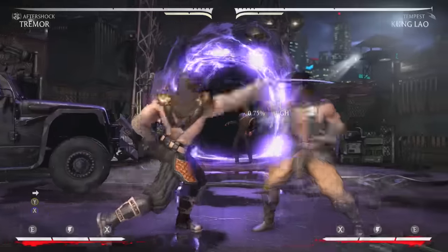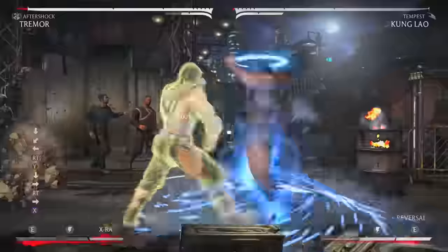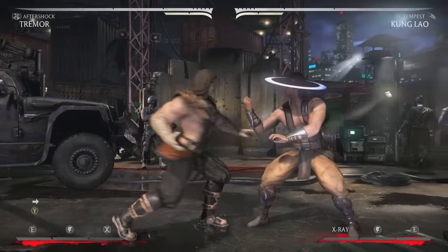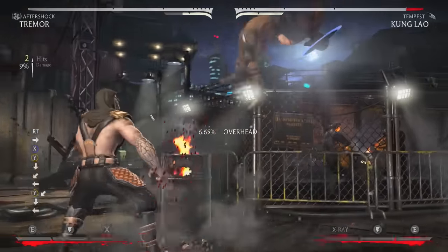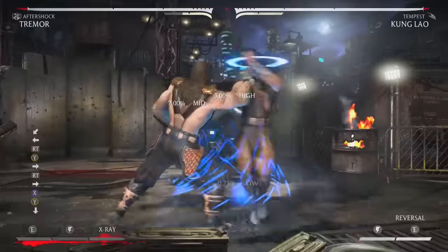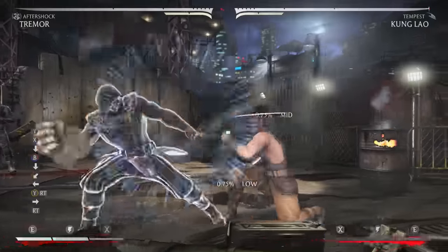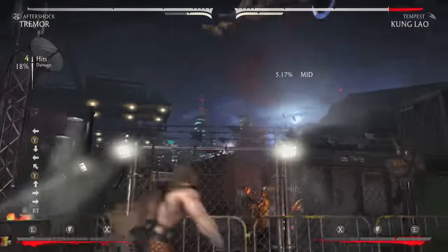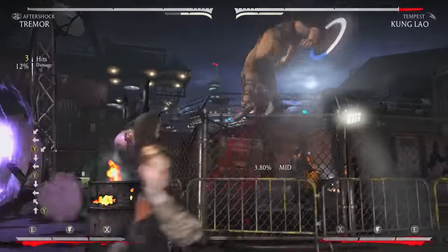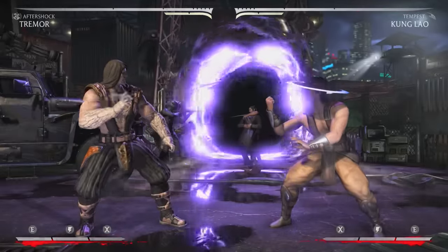As you can see, I absorbed Kung Lao's hit and went into my own combo. That's what flash parry is. A lot of people are using this on wake-ups now, which is smart because if the opponent has a move that only hits once, you can flash parry it into a full combo. It doesn't work against every character, but on Kung Lao you can absorb his hit by meter burning the straight punch and run canceling it. Flash parry works across all of Tremor's variations.